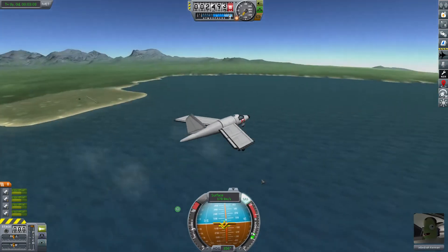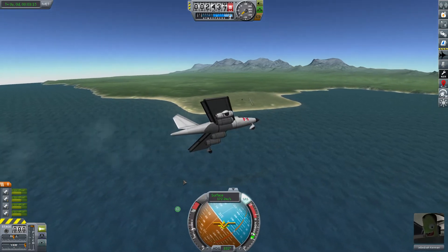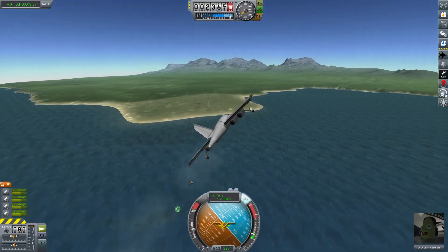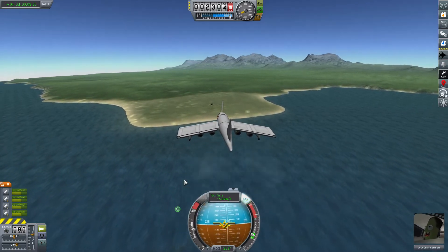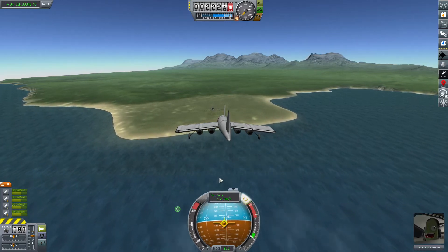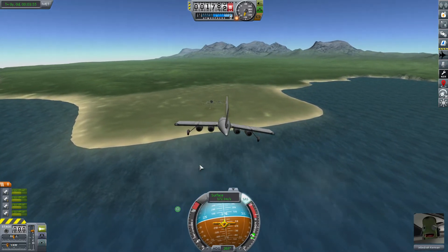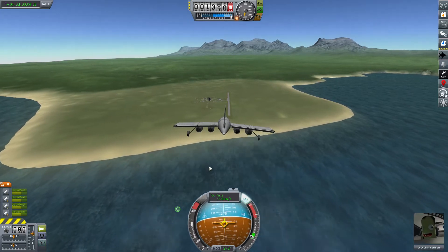We're pretty close to north. Now let's see if we can bring her around. It looks like we overshot a little bit — we'll try to make an adjustment here. With these wings at this point, I think it's safe to say we're going to overshoot the runway. We'll give it our best try.